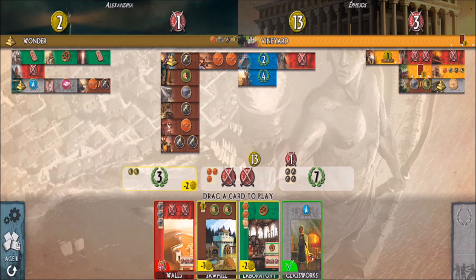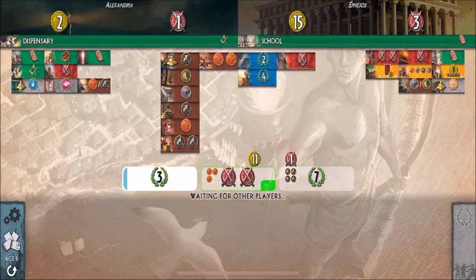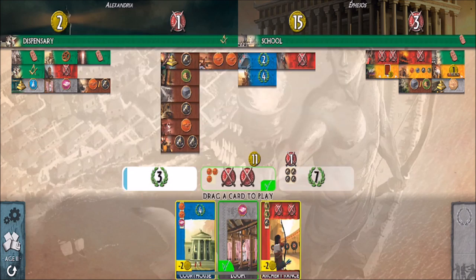I can't pay for the Walls. I could take the Sawmill, which would give me the wood I need to build my first wonder stage, or I can just pay two gold coins to whoever has the resources. I've got 13 gold coins, so I'll go ahead and do that. Now I have three victory points from the first step of my wonder.